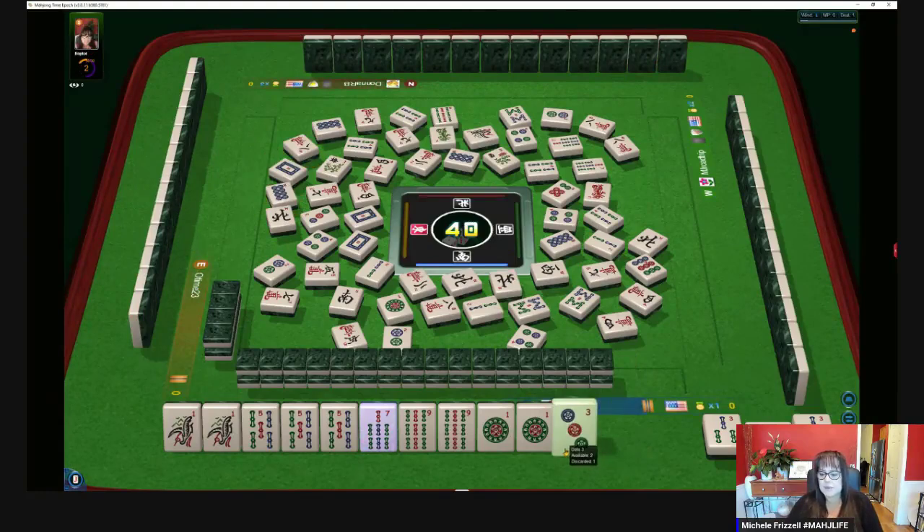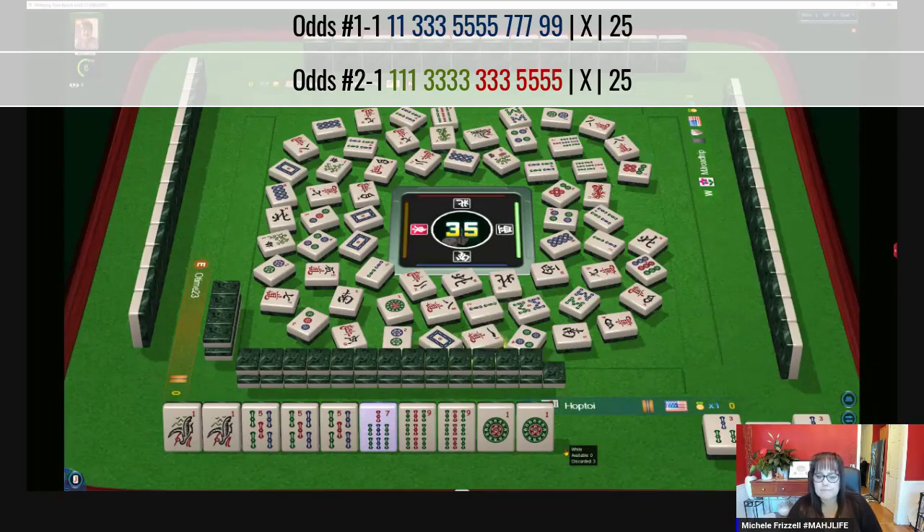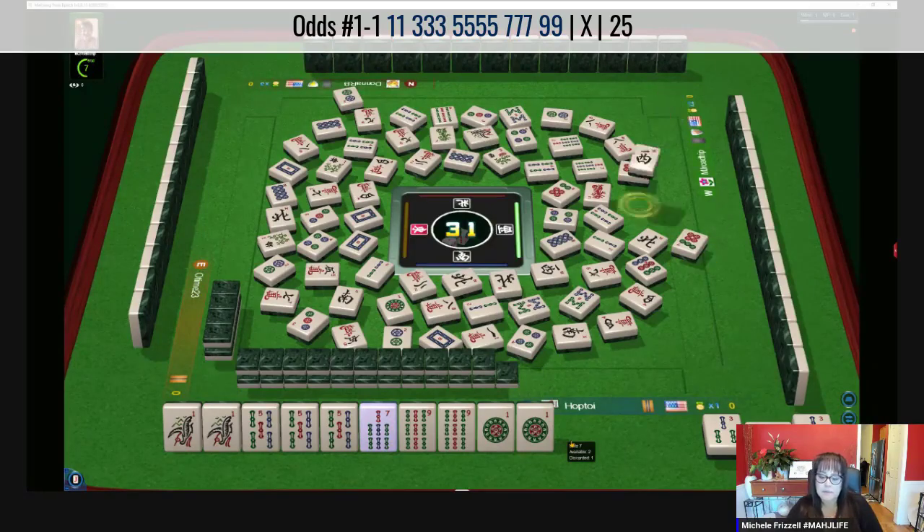We ended up getting the three dots. I would stick with this. Even though that would have been a no-gap hand, there's already a three dot out. Maybe that would have been a better keeper, but we have two pairs we'd have to throw away. This is a flexible game — you can use Jokers, so if you make a mistake — there goes the other three dot. We could have Punged that, but we were further away from the Pung Kong hand. It's best not to do the shoulda, coulda, woulda analysis.